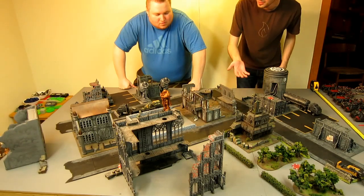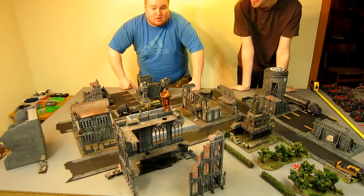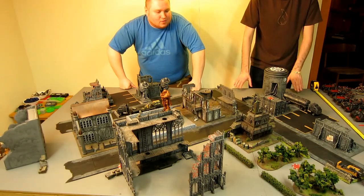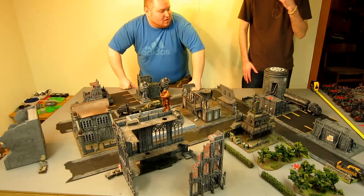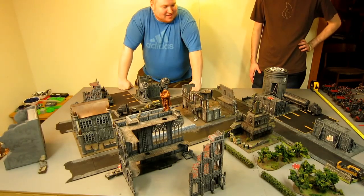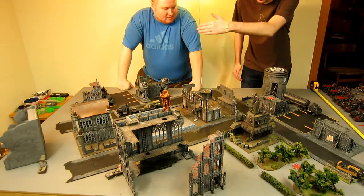Andrew's Rune Priest stays on the board to use Living Lightning, while he passes Master of Ambush to three Grey Hunter units so they can outflank later. We're reserving five Rhinos and two Vindicators so we don't box ourselves in — if a destroyed Rhino becomes impassable terrain it clogs the lane. One Thunderwolf unit stays on board, the other reserves as a counter-attack unit. With Fear the Flanks, if Tau does a No Scatter Deep Strike too close, they risk getting counter-punched.